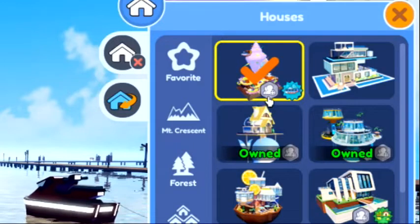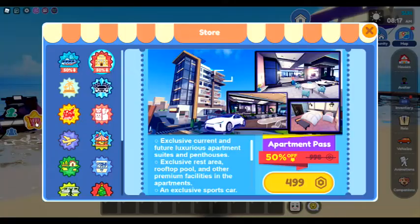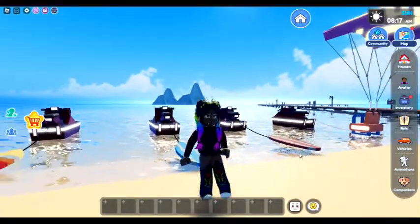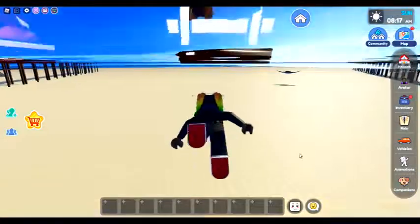You either have to have like five people on a server — I think it's five — or you have to own the Underwater Pass. Let's check that out. This right here, the Underwater Pass, is what it's called. It is 50% off right now, but if you already have it then this is already included in your game pass.